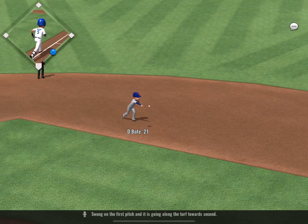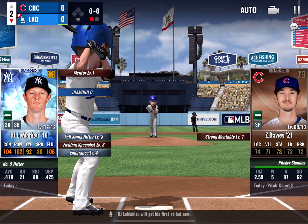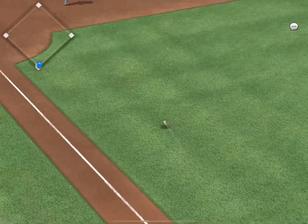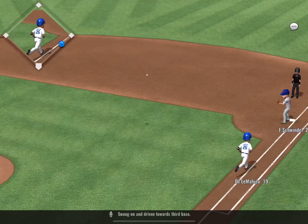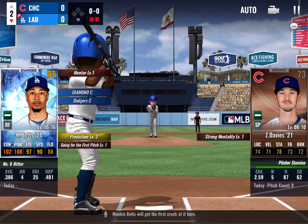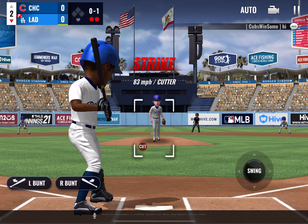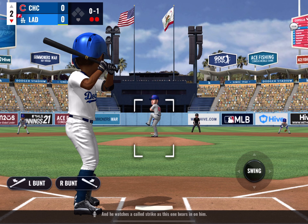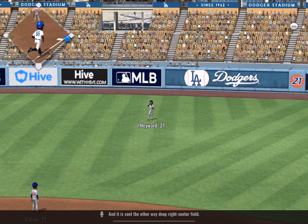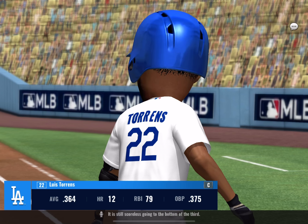Corey Seager swung on the first pitch and it's going along the turf towards second. DJ LeMahieu will get his first at bat now — swung on and driven towards third base, throw to first in plenty of time. Two down. Mookie Betts will get the first crack at it — he watches a called strike, then sends it the other way to deep right center field. It is still scoreless going to the bottom of the third.